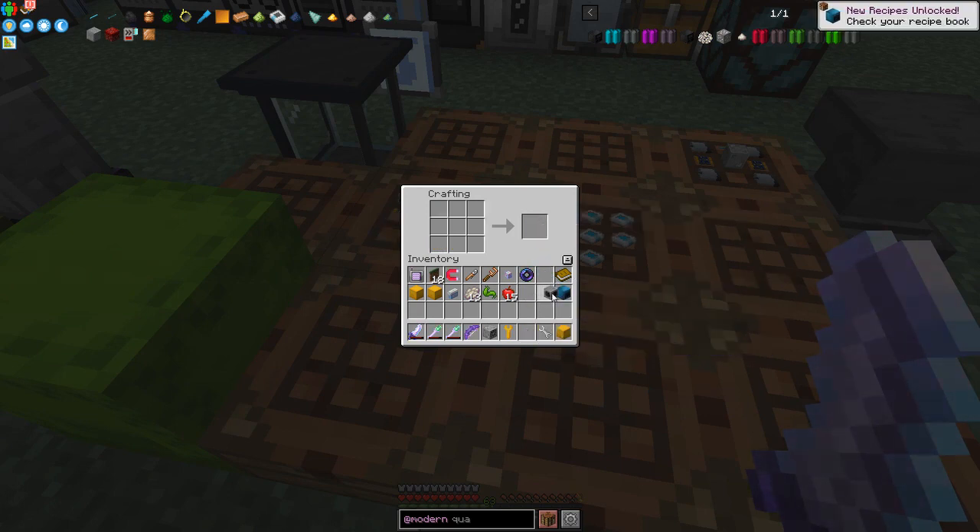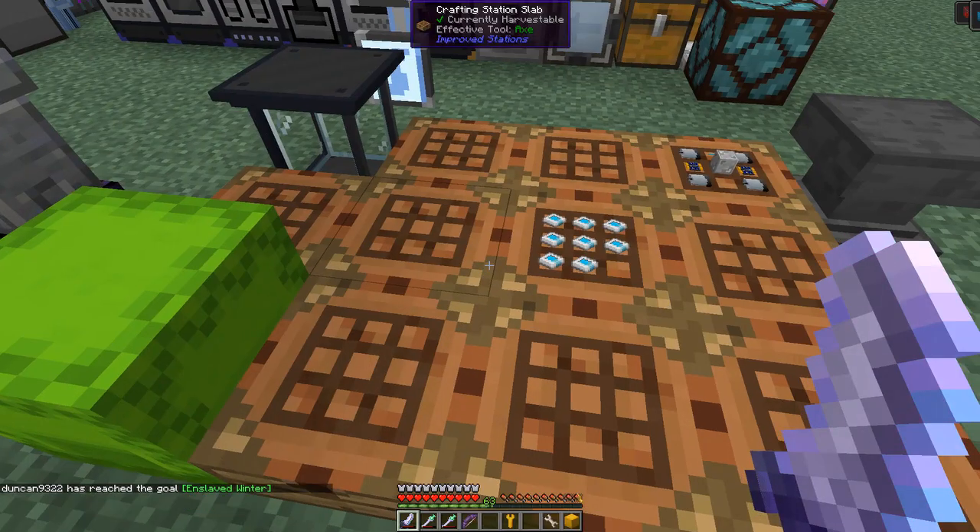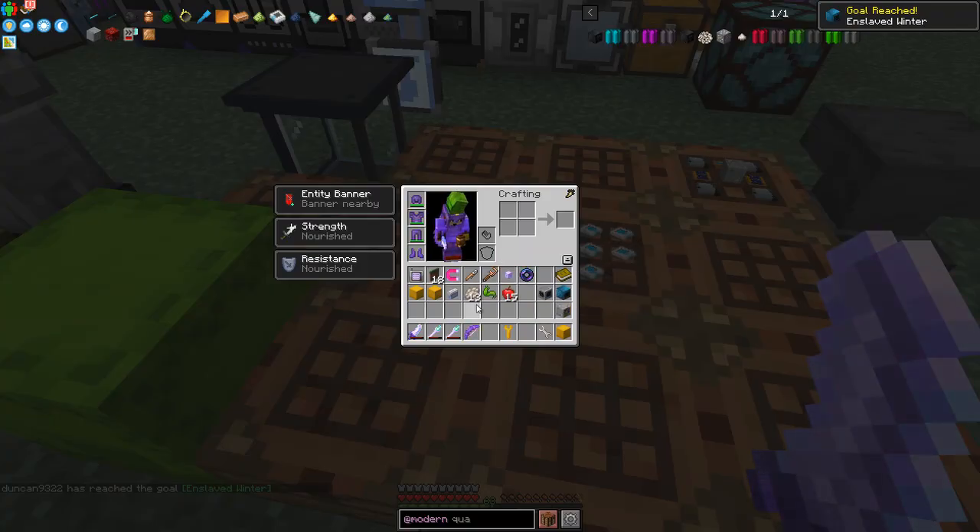I might do the centrifuge - we will certainly do the advanced steam turbine. As you can see I've got a few phantom brains for that particular attack.